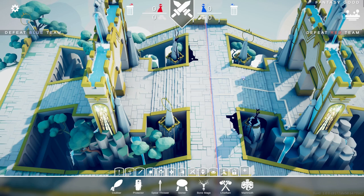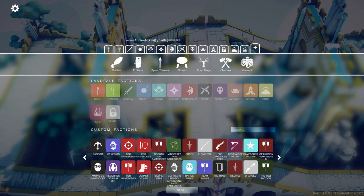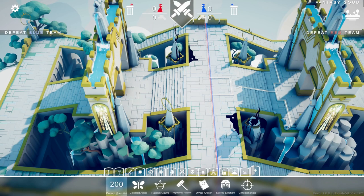In case you were wondering how to get the new factions, just hit the little plus button here and go ahead and load them into your factions tabs. There are all sorts of units, but let's go ahead and take a look at the new secret units.